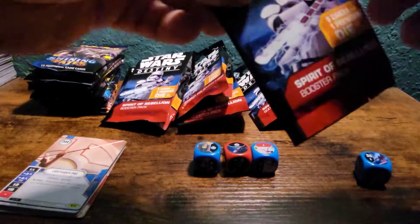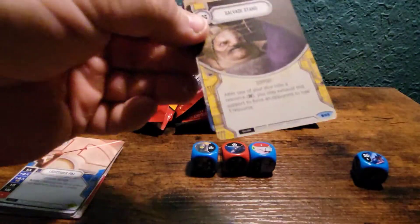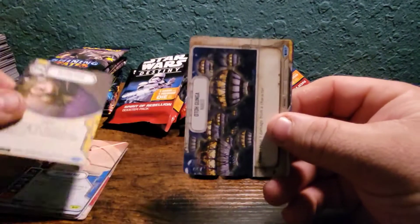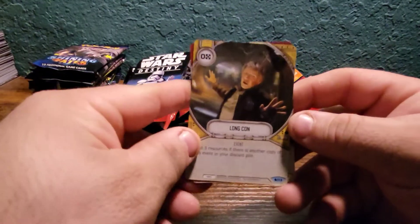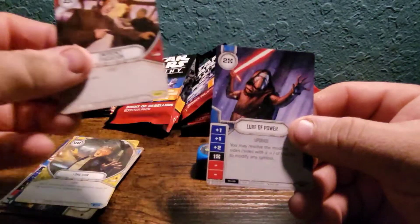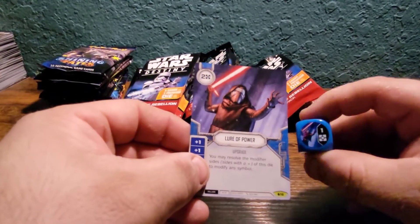That's the part you gotta be careful about. I like the sleeve that protects the cards. Got Salvage Stan, Otoh Gunga, Naboo, Long Calm, Emergency Evacuation, and Lure of Power. Good old Kylo Ren — I like that dice too.